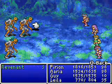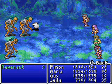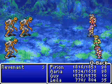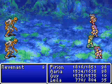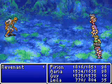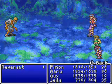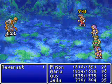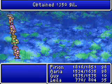A new enemy - Revenants. These guys have a harsh physical attack. 240 HP, so watch out for these guys - they can get pretty abusive. They are also weak to fire and cure, just like every good undead enemy. Thankfully I'm overpowered, so I can take care of them easily enough. Watch out - if they attack you they have a really harsh physical attack. Not as strong as a Hill Gigas, but still pretty bad.